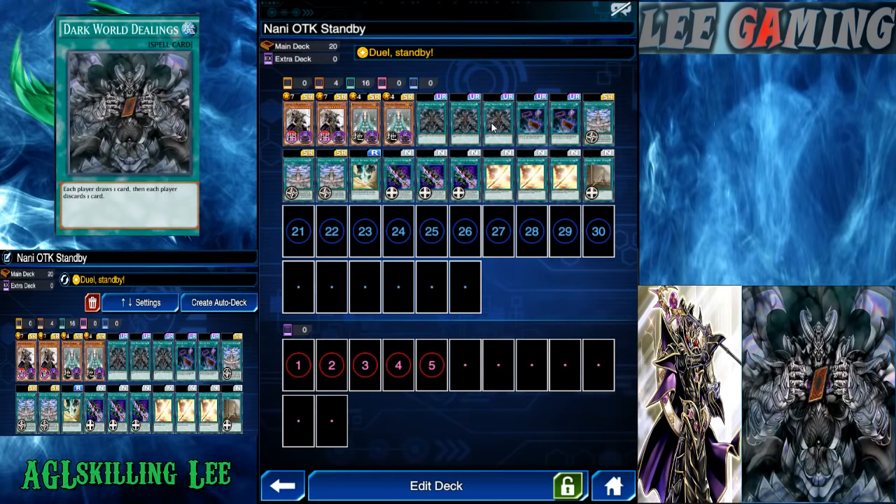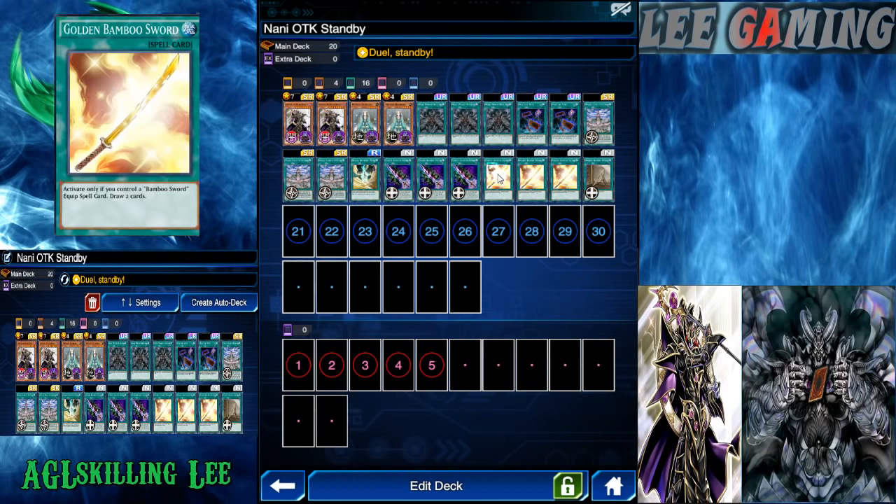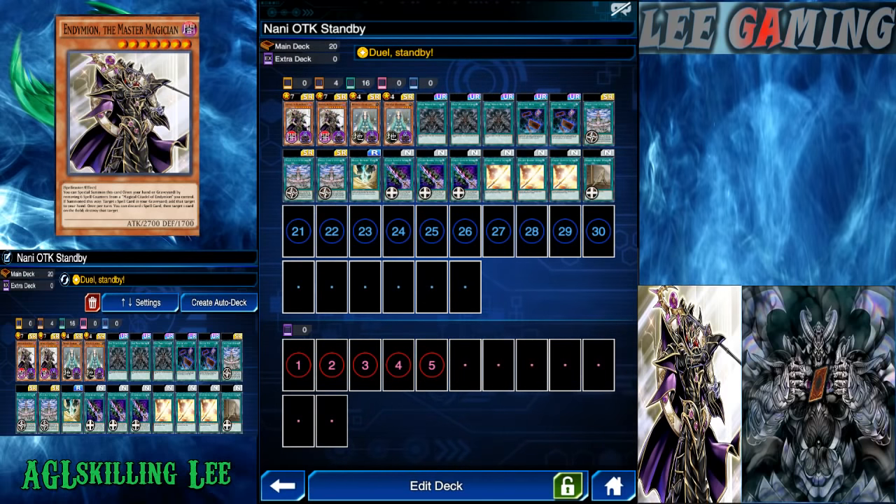We have 3 Dark World Dealing for drawing and discarding 1 card. Usually you want to discard the Master Magician — Edamon — because you can special summon it from the hand or graveyard by removing 6 spell counters from Magical Citizen. If you special summon this way, you can target 1 spell card in your graveyard and add it to your hand, such as Golden Bamboo Sword. Then once per turn, you can target 1 card, discard 1 spell card, and destroy it. Very OP.